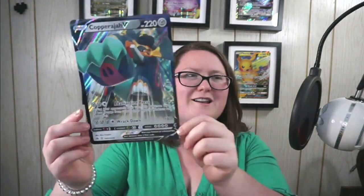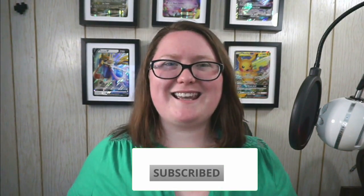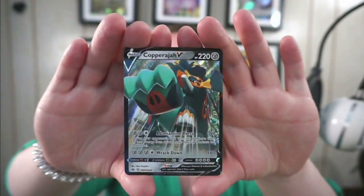Giant promo cards are some of my favorite cards you can get, and I do have some of them lined up behind me. We did get one of those in this box — it is the Copperajah V giant promo card, and it looks pretty freaking awesome. We also got the normal size version of that same card. Also included are two Pokemon Rebel Clash booster packs, one Sun and Moon Burning Shadows pack, and one Sun and Moon Cosmic Eclipse pack. I'm just going to start here and work my way to the new stuff.